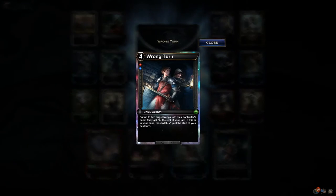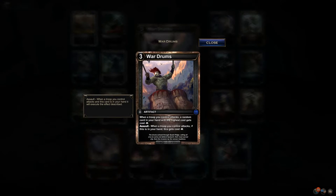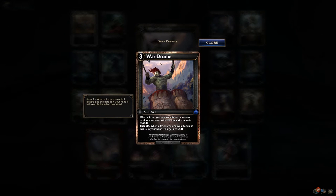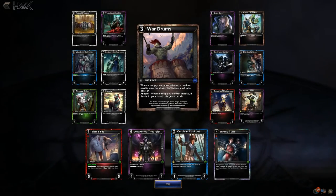Mama Yeti — Wrong Turn: put two target troops in control at end of turn; if this is in your hand, discard this until the start of your next turn. That's hilarious. War Drums: a troop you control attacks a random card in your hand for the highest cost. Assault is another new mechanic — when a troop attacks, if this card is in your hand it executes the effect. So it's good to have these cards in hand when you're on an aggro deck.